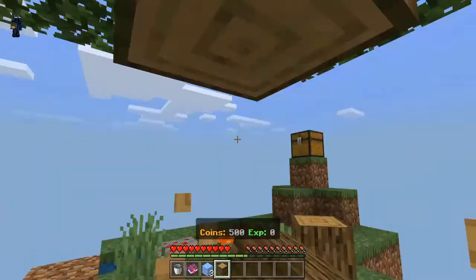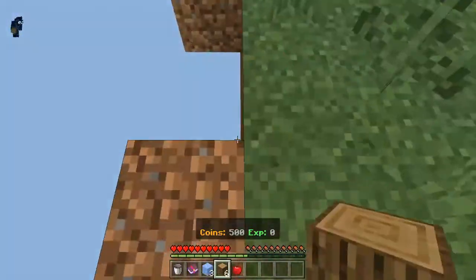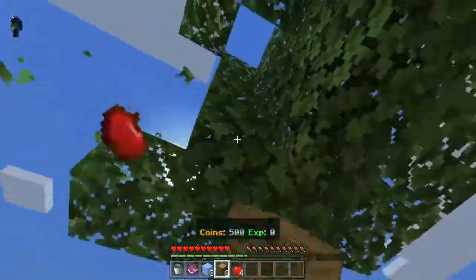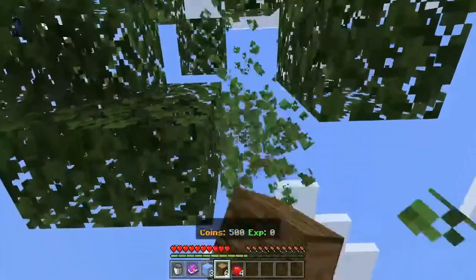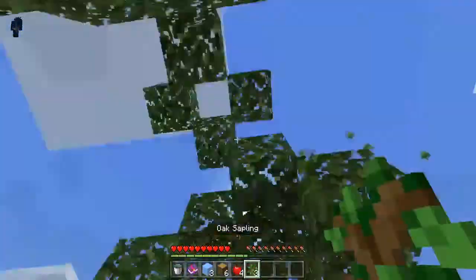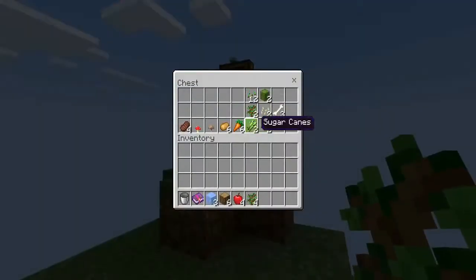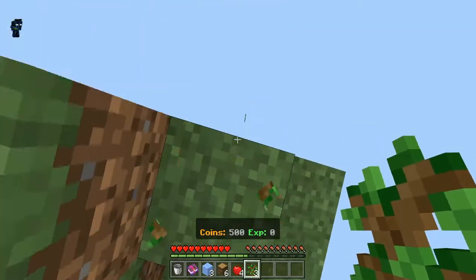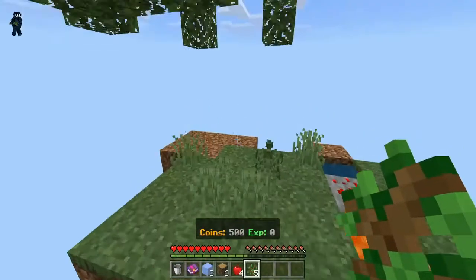We'll just get this tree. Let's try and get a few — oh, we got an apple. That almost fell off — this is going very fast. We got some tree saplings so we're pretty good. Oh, we had tree saplings in there already but whatever. We should probably plant these.